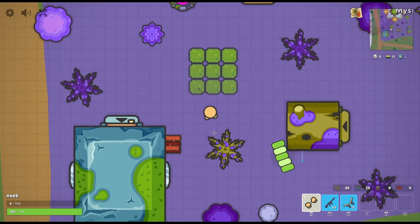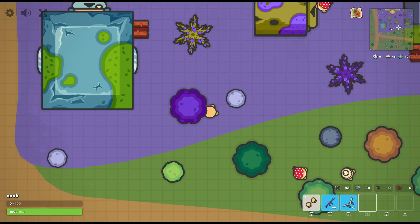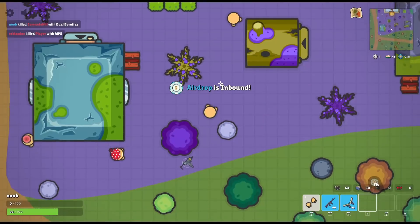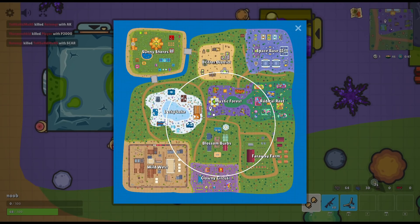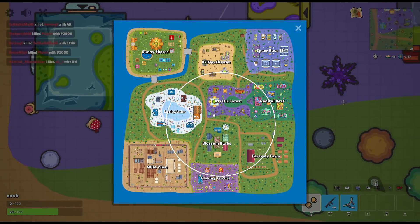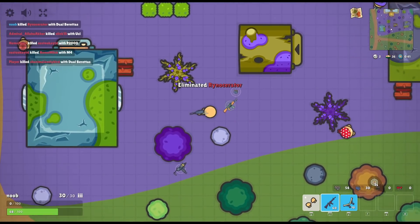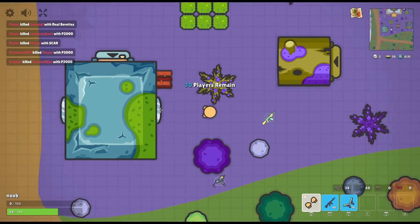Let's work on normal game sense. When you're walking towards a window in a smaller circle, there could be somebody hiding inside the building because space is limited. The chances of people being in buildings in smaller circles is really high, so you want to check buildings more when it's a smaller zone.